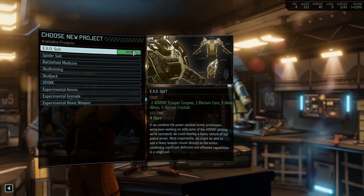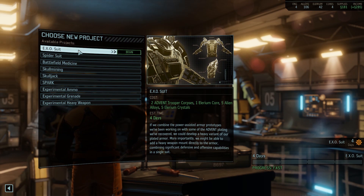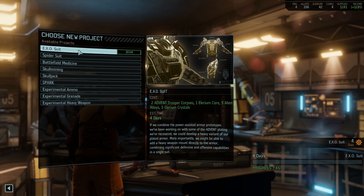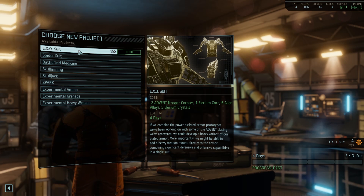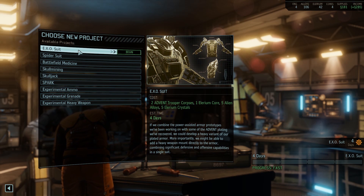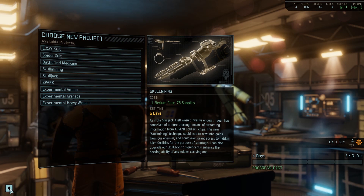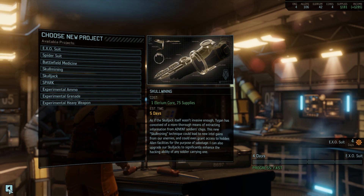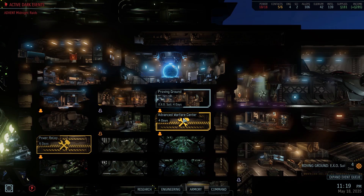Let's get these suits up. Sounds good, Commander - I'll let you know as soon as the project is ready. The exosuit requires one core, a couple of alloys, crystals, and troopers. It's a heavy variant of our plated armor, and more importantly - that's why it's so awesome - we might be able to add a heavy weapon mount directly to the armor, combining significant defensive and offensive capabilities in a single suit. It's going to be another slot where you can actually attach a rocket launcher or a machine gun.